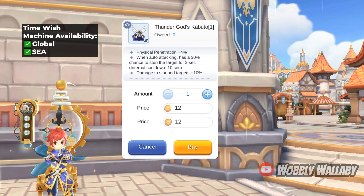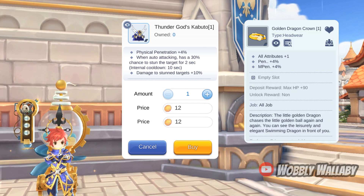Next is Thunder God's Kabato. If you do PvP, causing stun during auto attack and doing 10% more damage to a stunned target is great. If you're not an auto attacker or not doing PvP, it's not so great — bosses are immune to stun so this effect is worthless against them. You're better off using the free-to-play alternative, the Golden Dragon Crown, which has the same physical penetration of plus 4% and can also add plus one to all attributes.